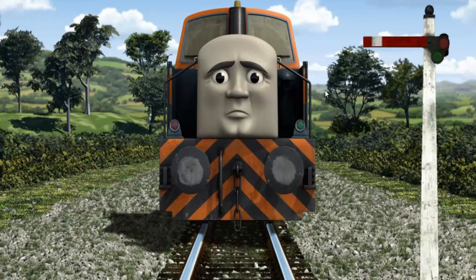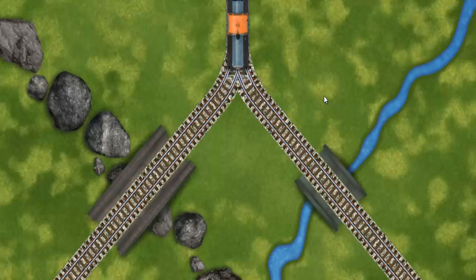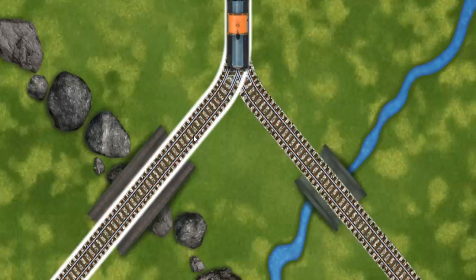Suddenly, Den had to stop because of a broken signal. He needed to go a different way. Show Den the track that goes over the shortest bridge.